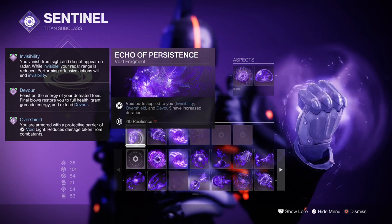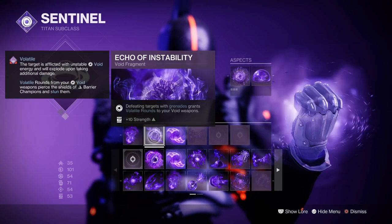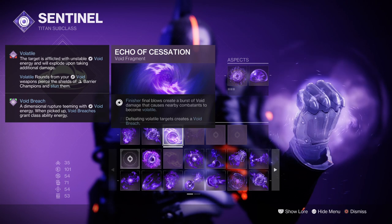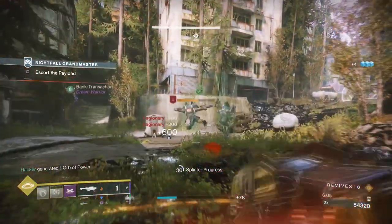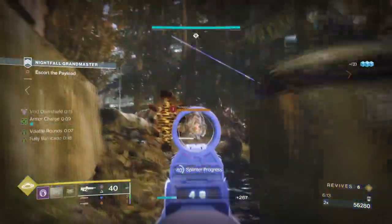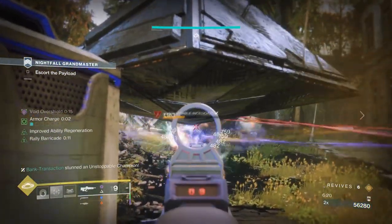Fragments used are Echo of Persistence, where void abilities applied to you such as overshields have increased duration; Echo of Instability, where defeating targets with grenades grants volatile rounds; and Echo of Cessation, where finishing final blows creates a burst of void damage that makes targets volatile. The following combos will make use of any void weapon with a Repulsor Brace on it very effectively from start to finish. Persistence will increase our base shield duration by only a few seconds, while Cessation and Instability will make targets volatile, allowing us to make full use of Repulsor Brace on a larger scale.